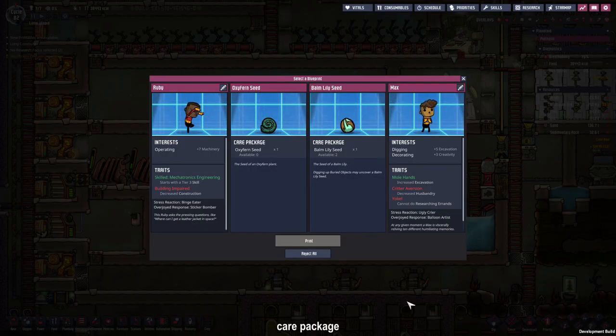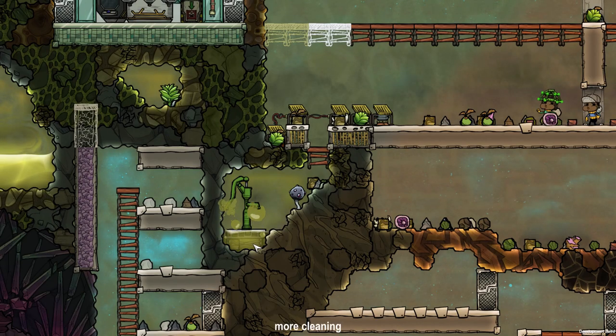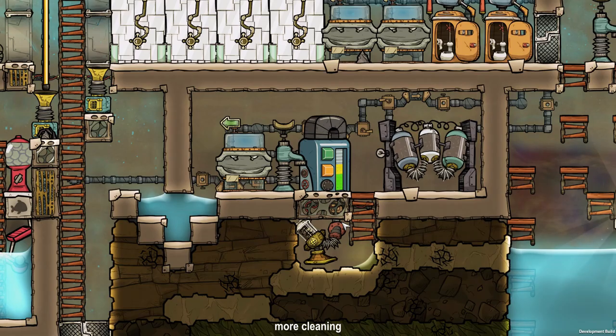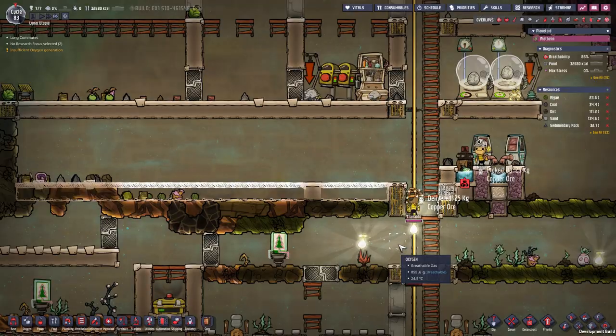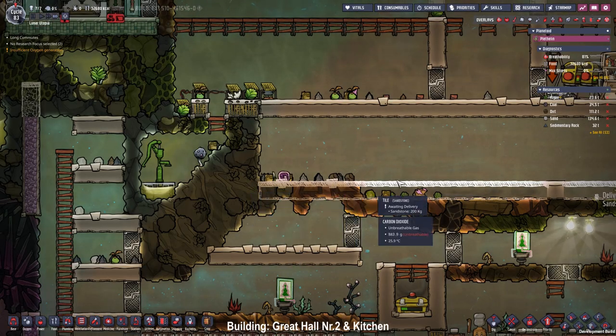For the next care package we got two more duplicants and two more seeds. It's about time to take in another dupe, but I don't like the options right now so I'll take the balm lily seeds instead. We have a small pocket of polluted oxygen and polluted water down here, so I placed the pitcher pump on top and set the bottle emptier to enable auto-bottling so the duplicants will collect the polluted water, dump it, and it gets sucked up and stored in our purification room. Now that we have the space, I want to build another great hall and a kitchen to the left of it.